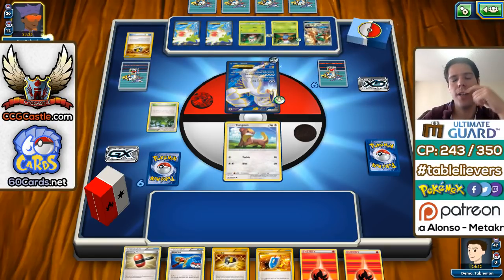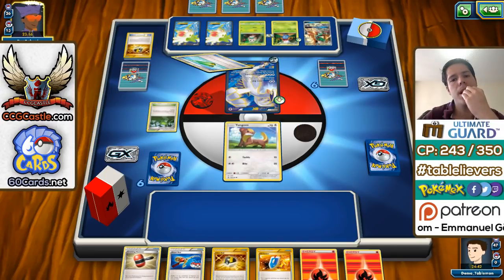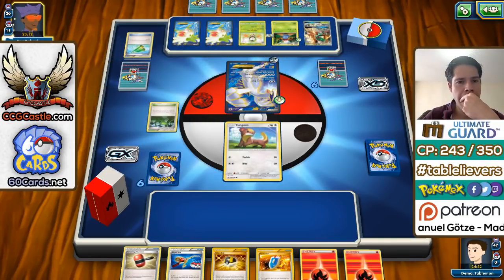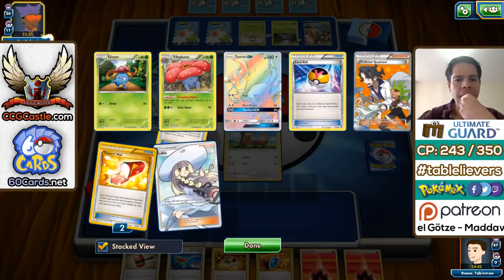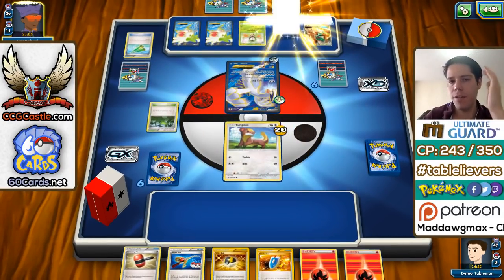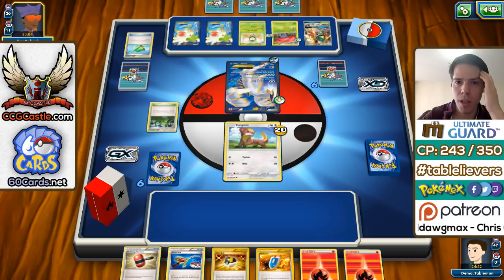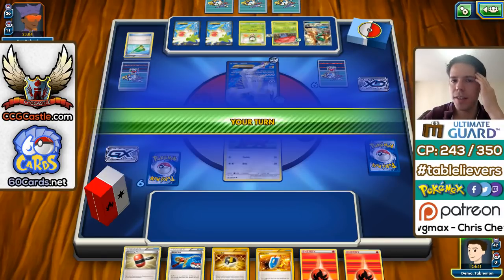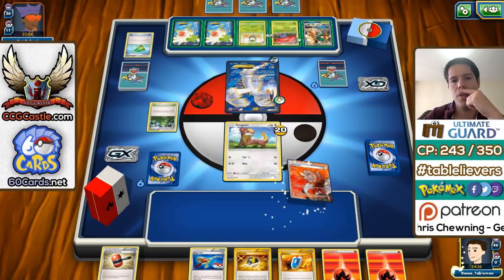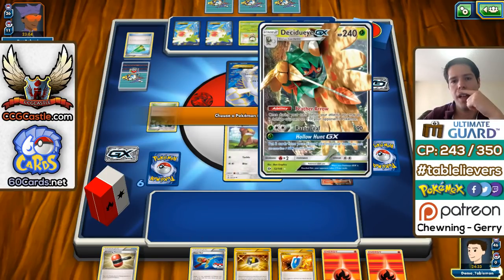I definitely expect a lot of Vileplume for Australia. Even the Revitalizer — he gets back the Beedrill because he already has the Vileplume. In his first turn, he went through 26 or so of his cards. And we don't get to do anything at all here.